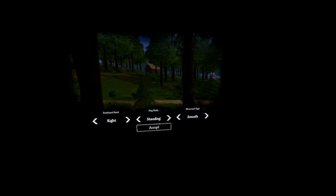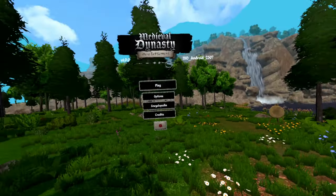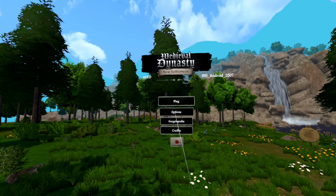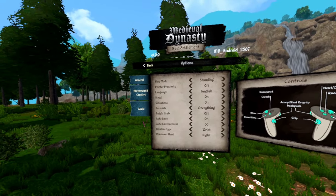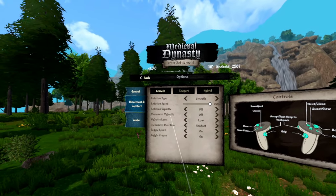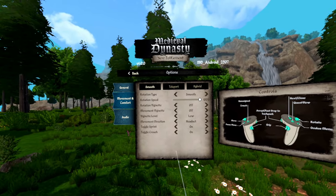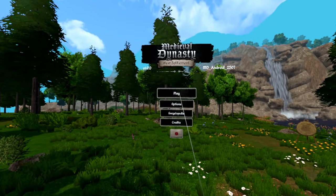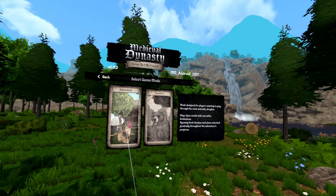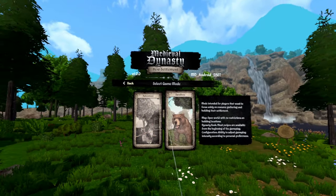I am standing, movement type smooth — sounds good, accept. Oh this is cozy, let's check the options. Lots of options, blood is on — that's good. Vignettes are off. Headset is our movement direction, that's good. Audio seems all right. Mode designed for players wanting to play through the main and side storyline — that sounds good, let's start with that.